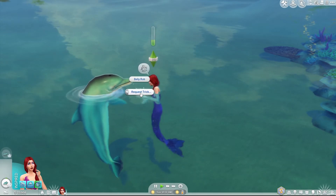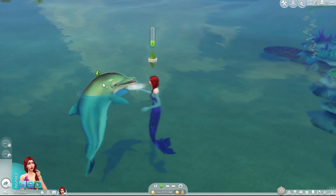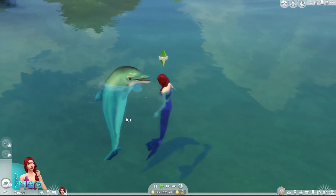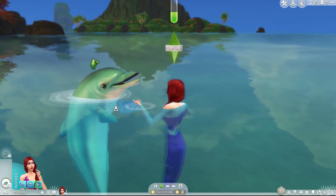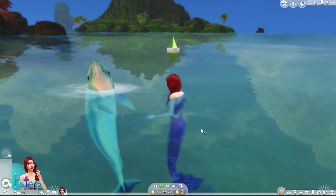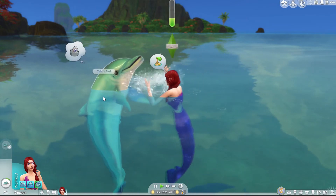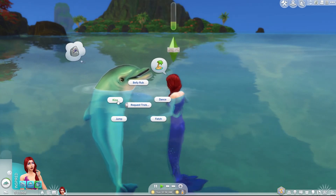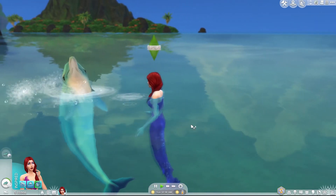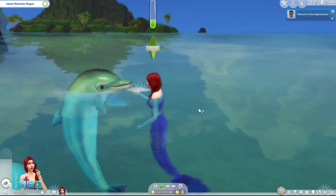Because you'd name your dolphin Fred, right? Okay, feed Fred — request a trick, belly rub. Oh my god this is adorable! Oh my god this is so adorable! Oh no, he sprayed us! Okay can we kiss you, little dolphin? No, it doesn't want to kiss. Dance?